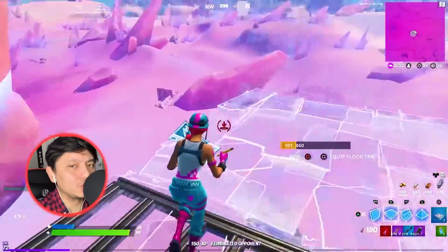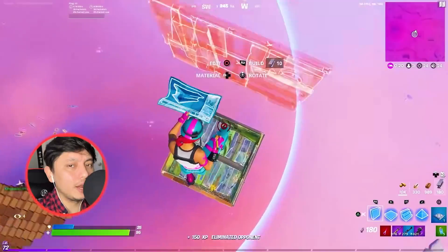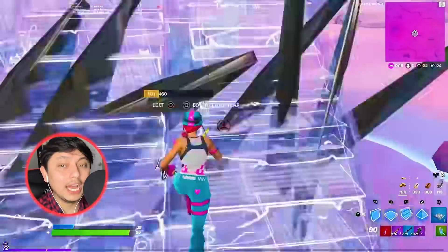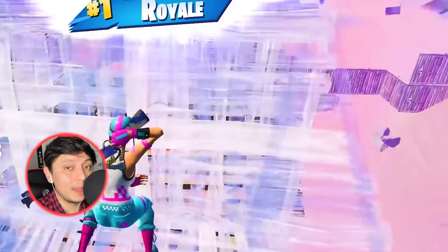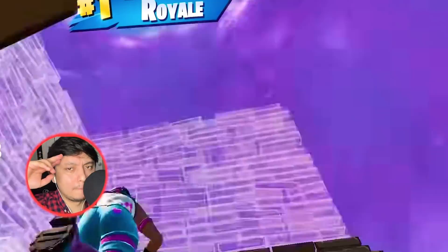I'm going to leave you with this question: who would you bring to the Fortnite world if you were Agent Jonesy? As always it's been a pleasure. Use code SAMJAM in the item shop, don't forget to leave a like and subscribe. My name is Sam Jam and I'll see you later. Peace.